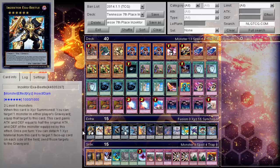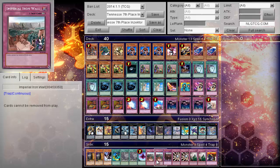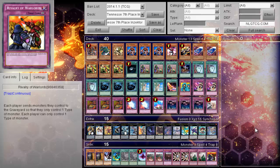His side deck: two Maxx C, one D.D. Crow, one Creature Swap, two Twister, one Dimensional Fissure, two Imperial Iron Wall, one Royal Decree, two Light-Imprisoning Mirror, two DNA Surgery, and one Rivalry of Warlords.